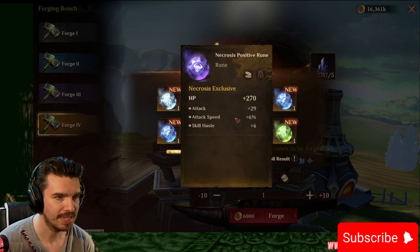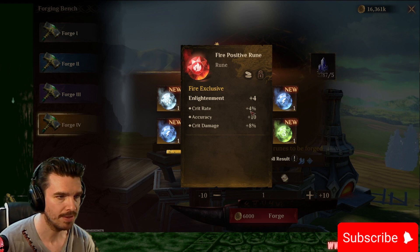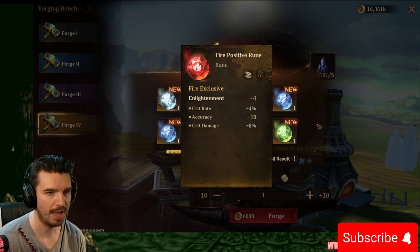HP, attack, flat attack, attack speed. Nice. Skill haste, nice. I like that a lot actually. That's good. Enlightenment. Crit rate percentage, accuracy, and crit damage. There we go. That's good.